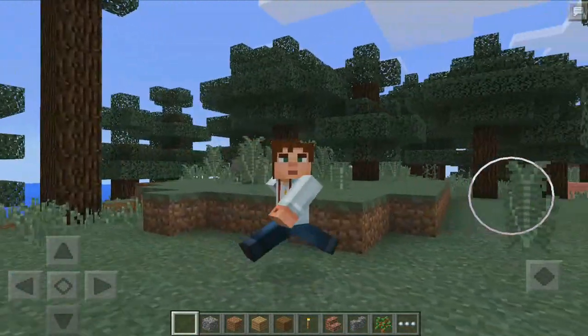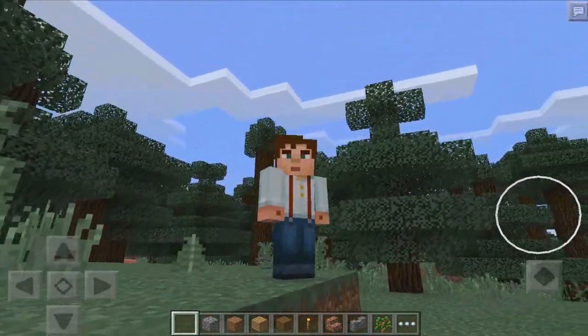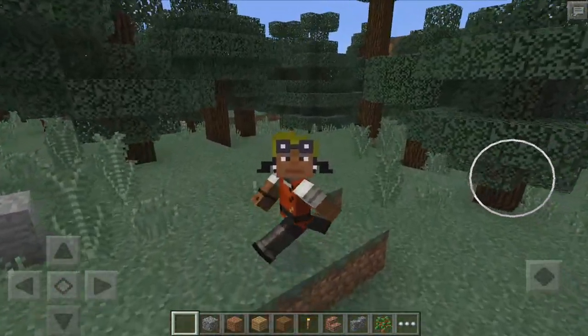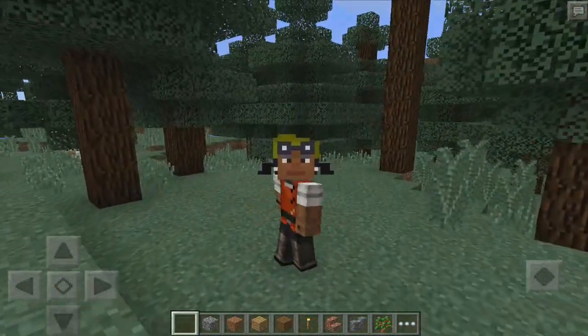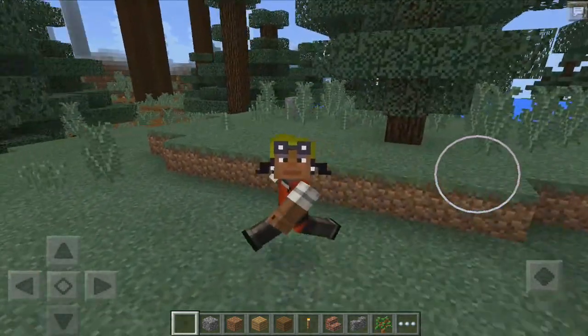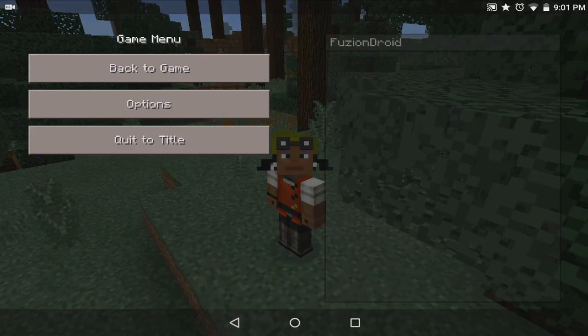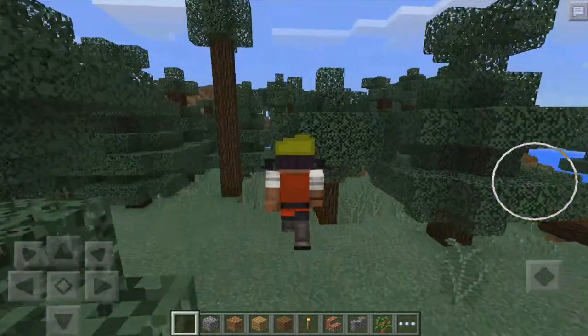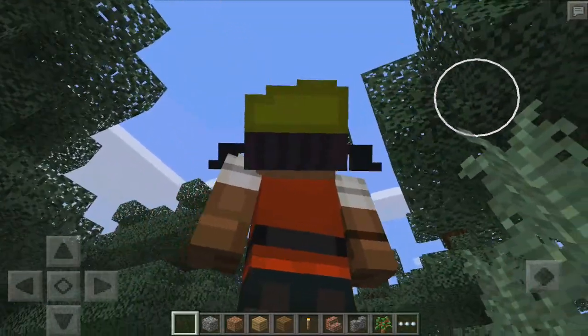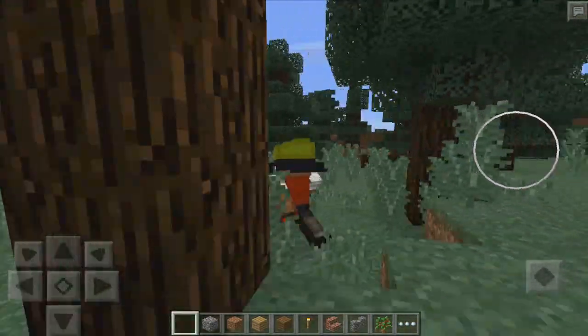Let's move over to the next one. This skin is called Olivia — there are little goggles at the top. If I go into third person, here's a back view and it looks really awesome. This one was actually a paid skin, unlike the previous free one.